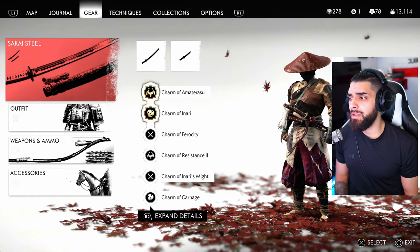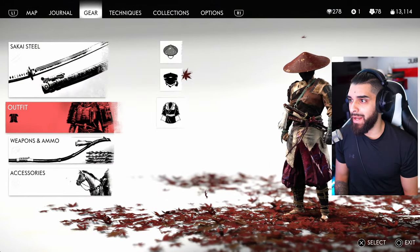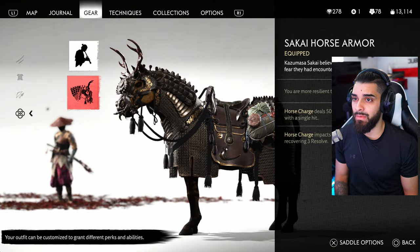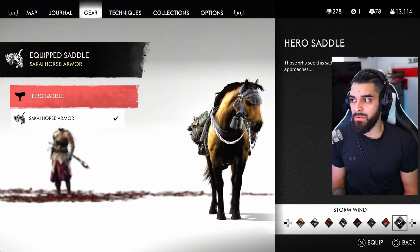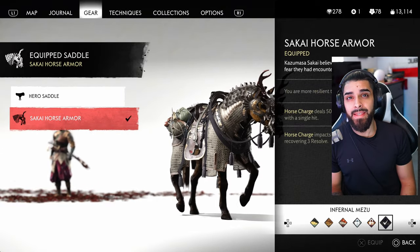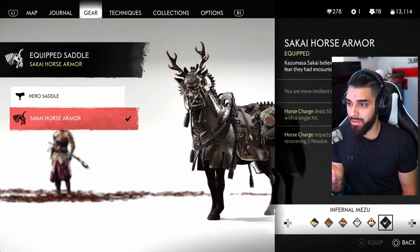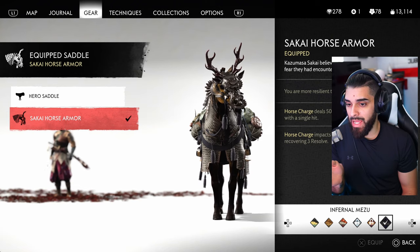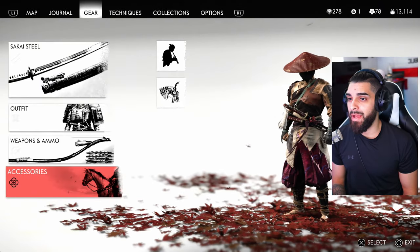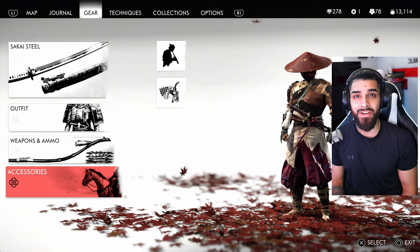After you enable armor loadouts, there are a lot of different ways you can set things up. The armor loadout includes what sword kit you have, what outfit you have, and what accessory — basically what saddle you're using on your horse. Whether you're using the normal saddle or the Sakai horse saddle from Iki Island, it changes per loadout. You could color-match your outfits with your horse — it's really cool.